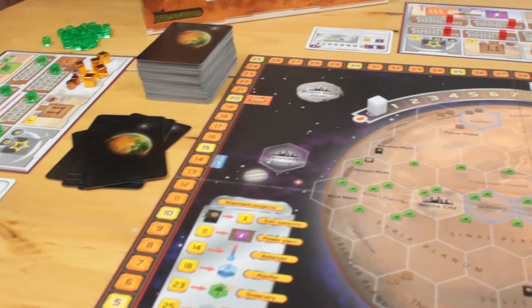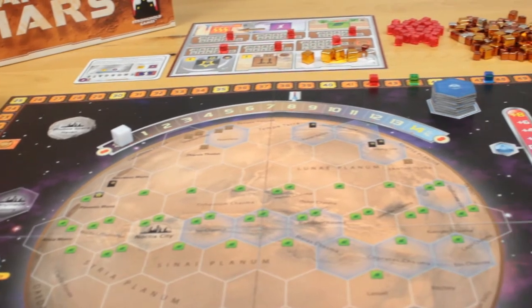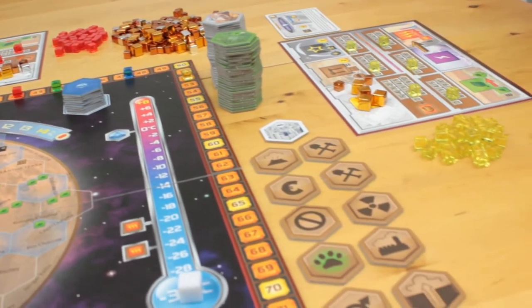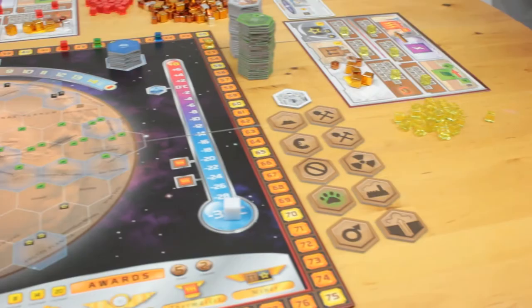In the relatively near future, Earth has a serious overcrowding problem. Humankind has to spread out to another planet, or perish. You and your friends play corporations that are competing to terraform Mars, as it says on the tin.